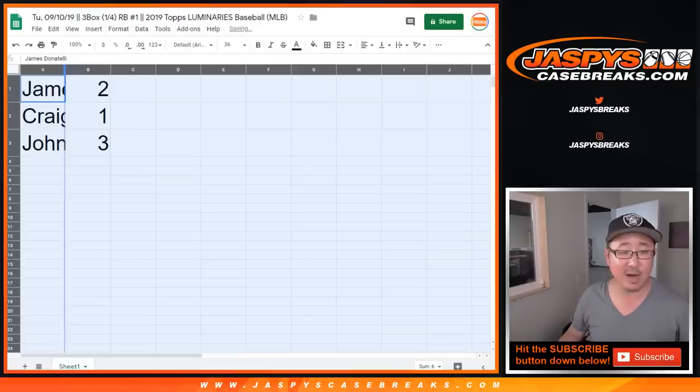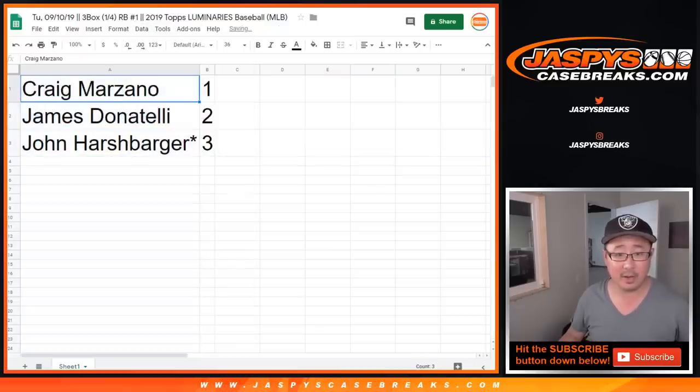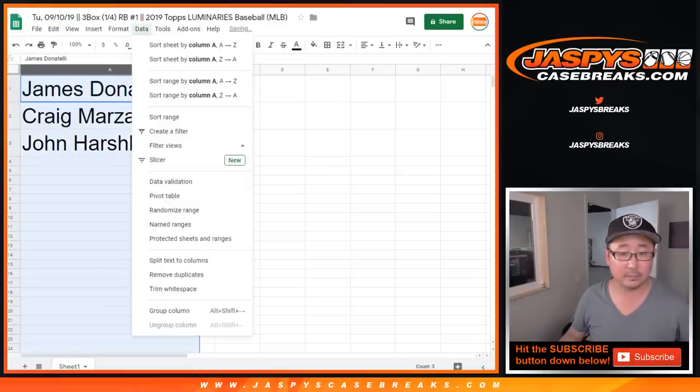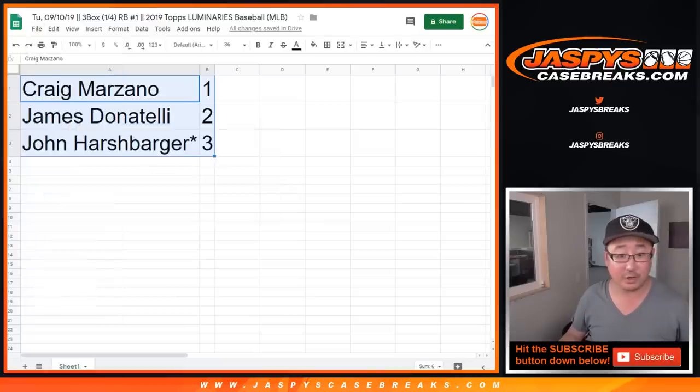So James, you have box two. Craig with one. John with three. Let me actually print these out super quick and then we can just bag and tag those.